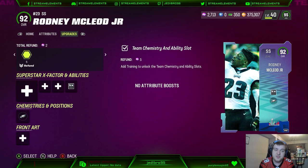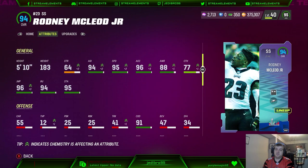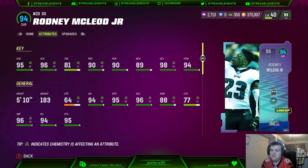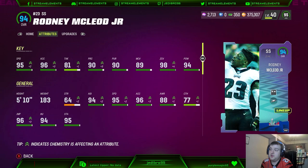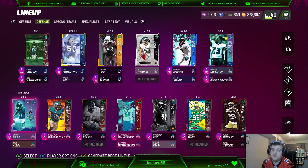Speaking of safeties, we also did get Rodney McLeod for the Super Bowl pass card. This one is actually a pretty solid budget team option for the Eagles as he does have 95 speed and 96 acceleration, 98 zone coverage as well with my strategy item. I can get him up to 99 zone coverage if I were to change things up. But 94 overall is his overall. This Rodney McLeod is really good — in the gameplay you're actually going to see he did get a pick. I actually do think he's a solid safety option and will be at least my safety going forward.